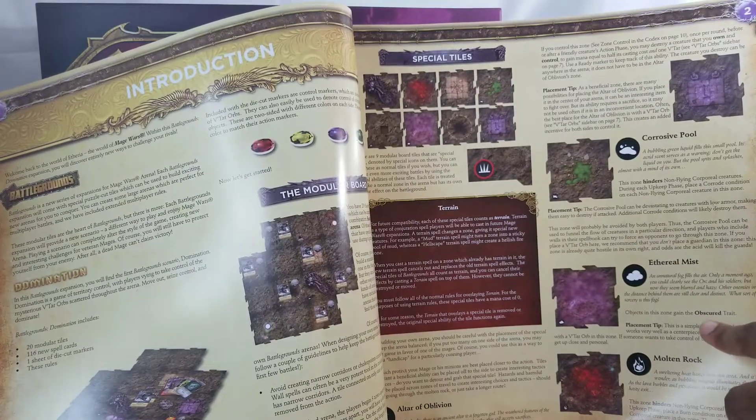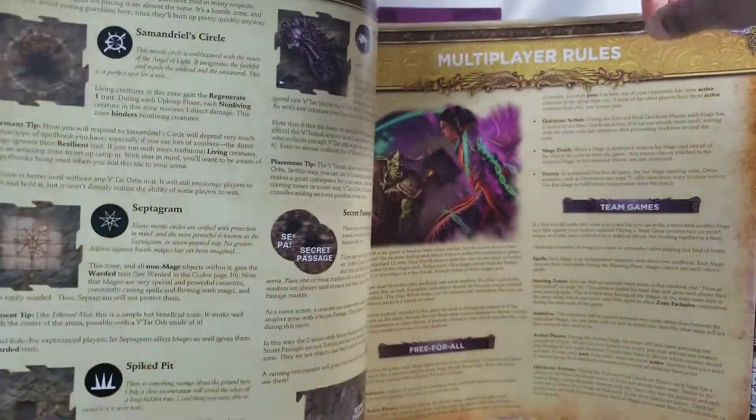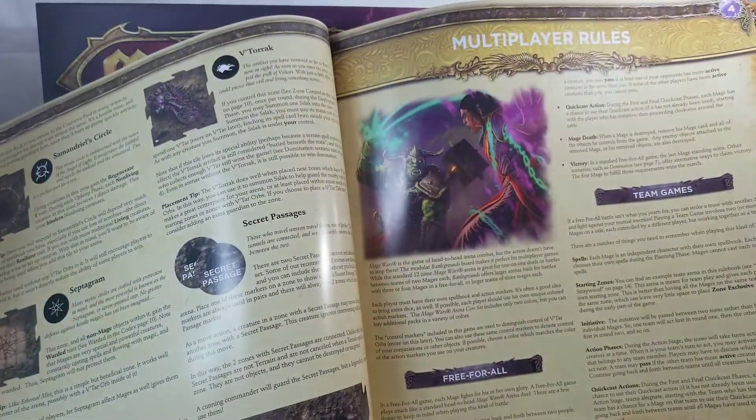Ethereal Mist — objects in this zone gain the obscure trait. Placement tip: this is a simple but beneficial zone. It works very well as a centerpiece for the arena, particularly with the Vatar Orb in this zone — if someone wants to take control of that orb they'll have to get up close and personal. Mozen Rock hinders as well. Let's look at the Vatar Orbs and multiplayer rules.